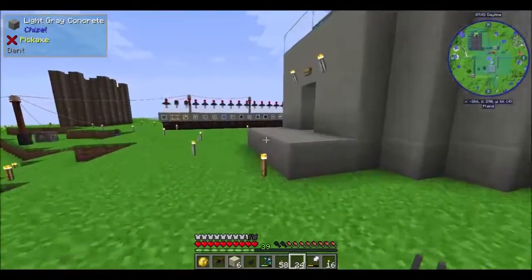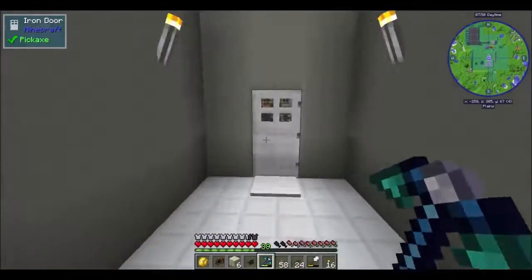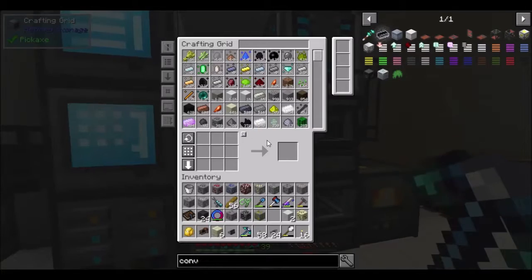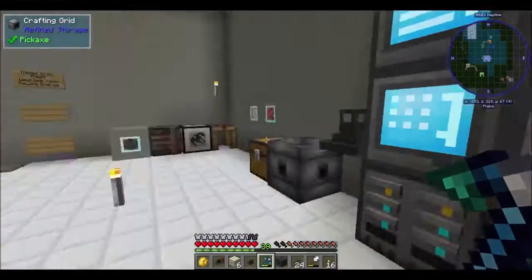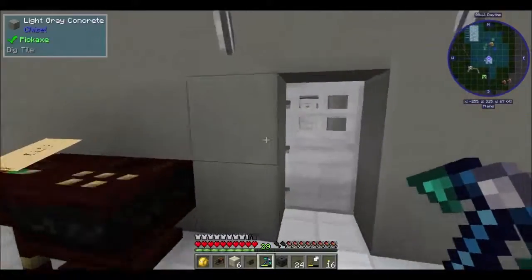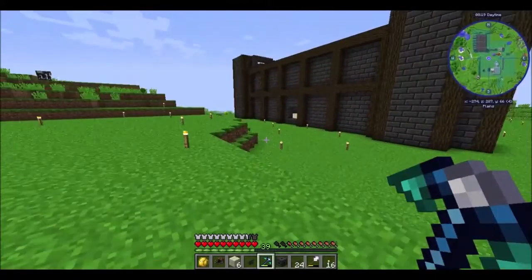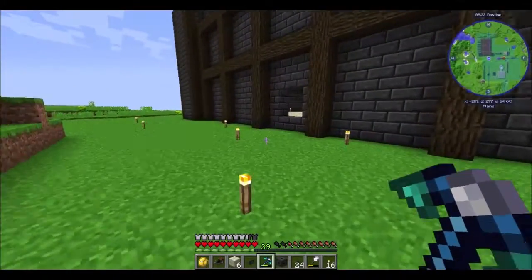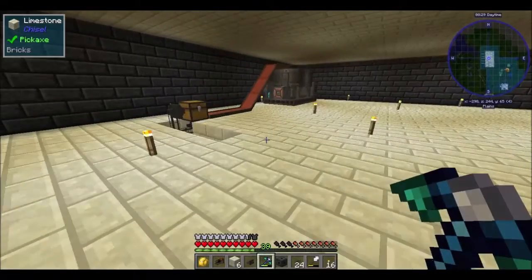All right, we got all that stuff. Mental note — do not keep any of that stuff in my inventory. So we want to use a hopper of some type, so an ESD I believe will work. Let's go ahead and just throw all this stuff back in there. Now we're wanting to pull out and put it in there. It's not the fanciest of things but hey, if it works it works. Actually first we need to figure out how to get power over here.